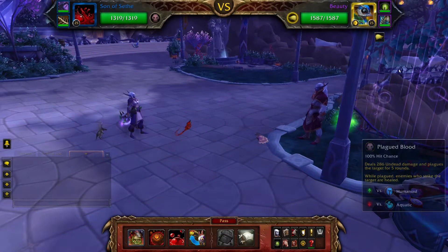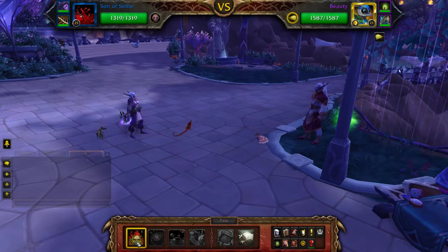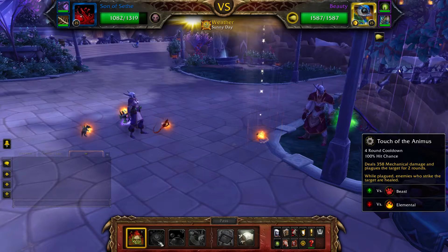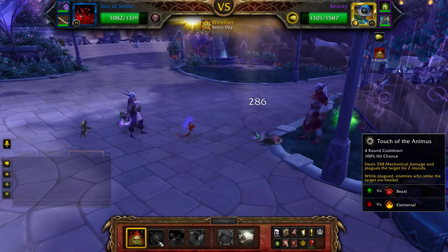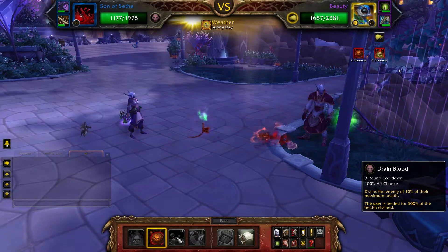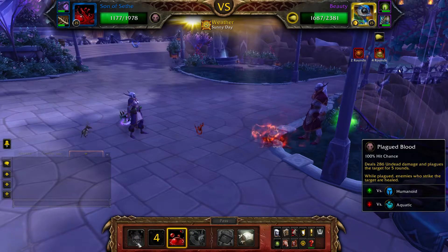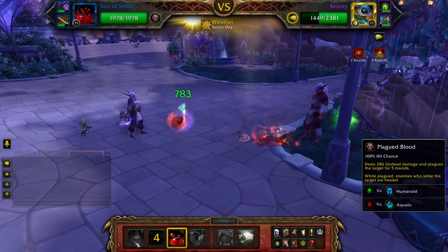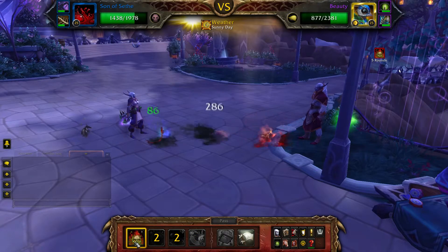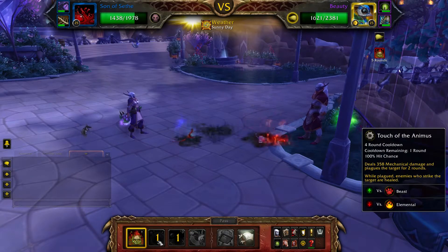Start with your Son of Seethe and cast Plagued Blood, followed by Touch of the Animus, and then Drain Blood. Now simply use Touch of Animus on cooldown, Drain Blood at around half health, and Plagued Blood to fill until Beauty is defeated.